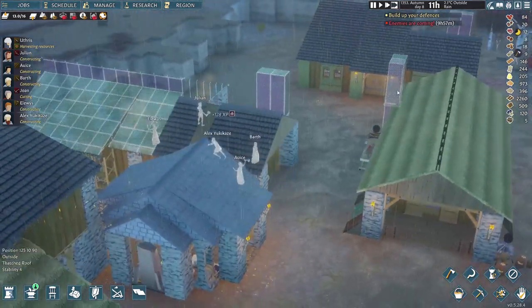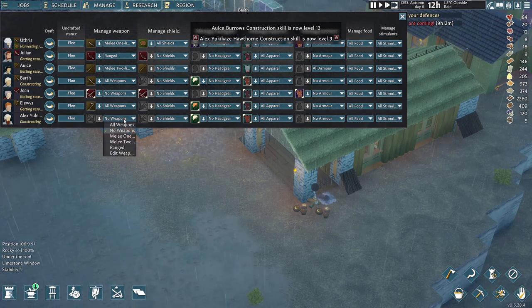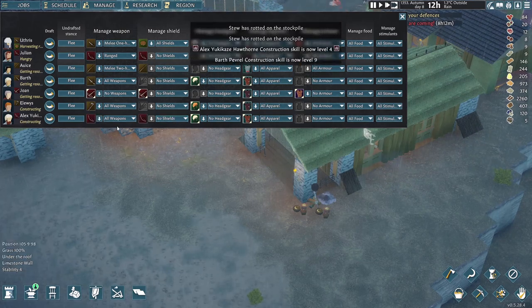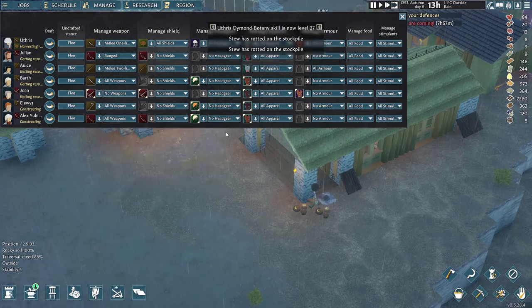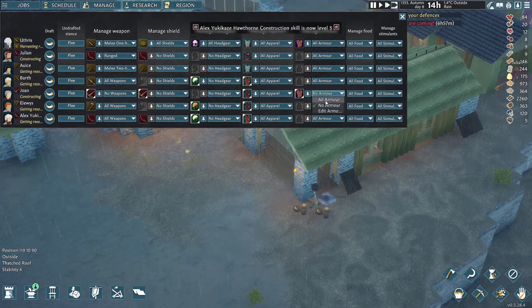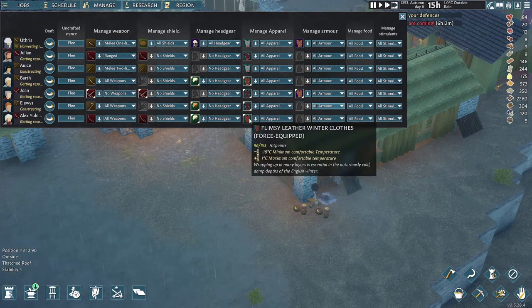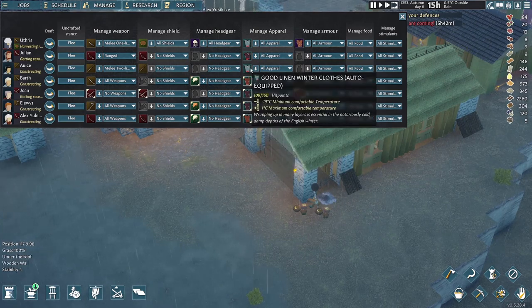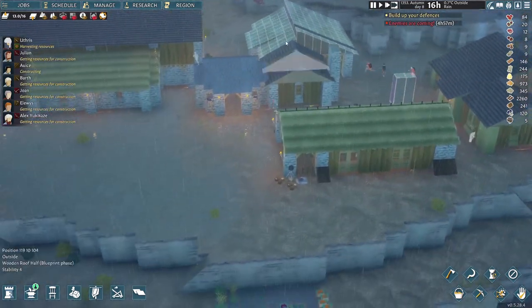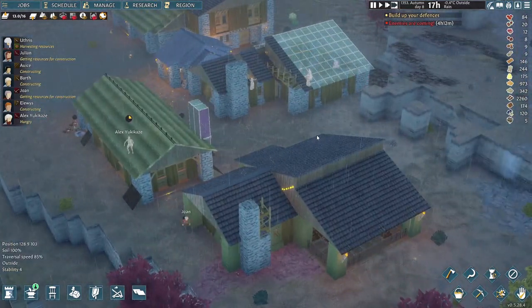The roof is already coming up on this thing — this is a lot quicker structure to build. We also need to manage Alex and give them a weapon — another bow. I'm going to make sure people start wearing armor too. A lot of these guys already have winter clothes, which is interesting. That's why I'm building this tailor's hut, so we can provide them with new clothes and things.